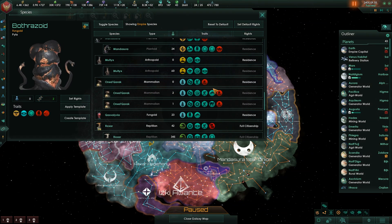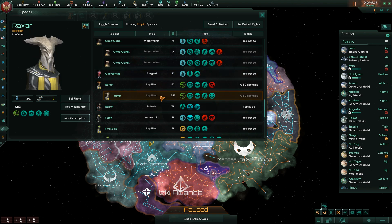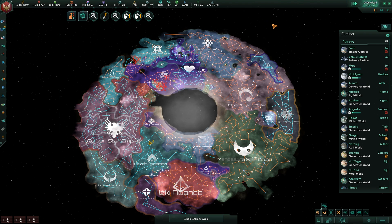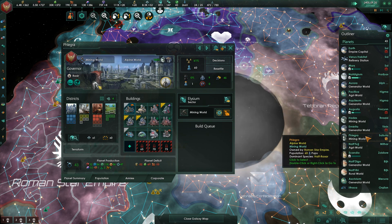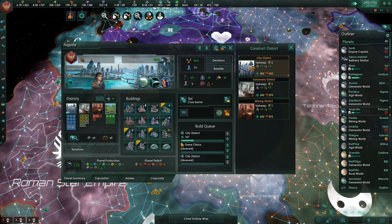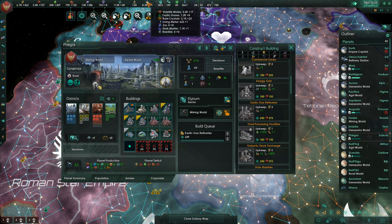Almost to the bottom of the species list. We don't have a lot of Onid Karak. We just finished the Multics. Kasphalia - we do have 23. We have a ton of Raxar, but we have some that aren't fitting into the mold, so let's go ahead and fix that. Construction complete. Scandia - why don't we just do more exotic gases? I'm guessing you can only do so many of these at once - you can't just queue them up en masse.